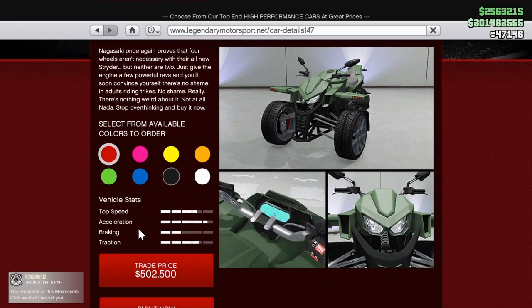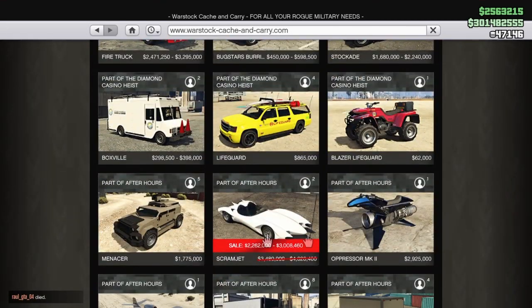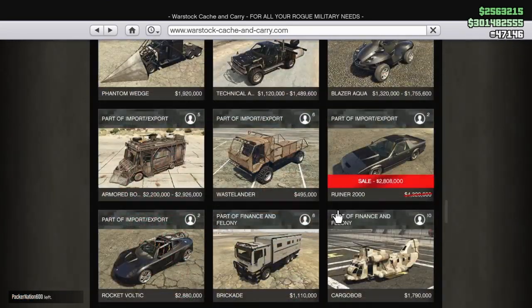Make sure you stick around to the end of the video to check out a sneak peek of that vehicle. Two vehicles in Warstock are on sale this week: the Scramjet as well as the Ruiner 2000. Pick those up if you haven't already done so.